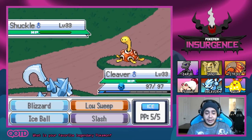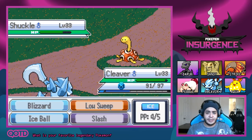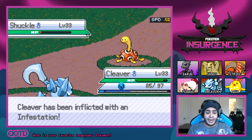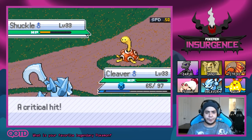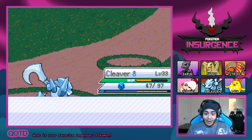This battle is going to be much tougher than we thought. Opening with Blizzard — the Sandstorm is raging, making things a little tough on us. Going for the Low Sweep. So far so good. The Low Sweep is about one hit away from taking down the Shuckle and it's not doing that much damage to us. Xavier used a Super Potion though. Just keep going for that Low Sweep. We grew to level 34 — that was a ton of XP.